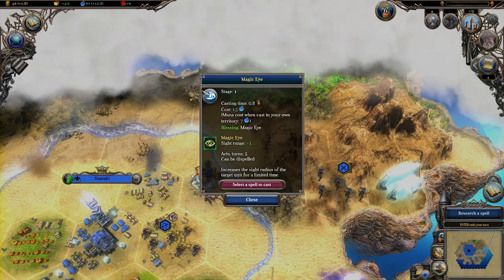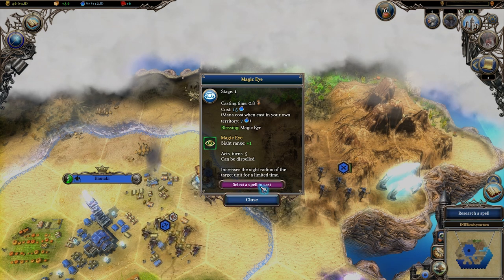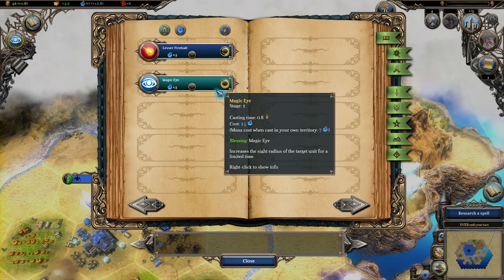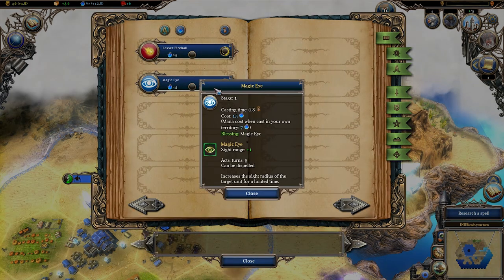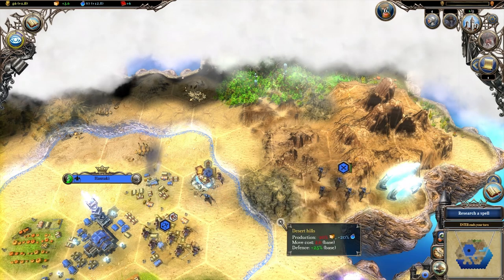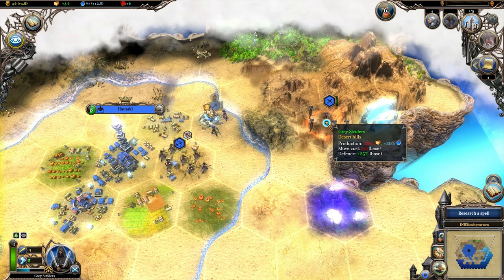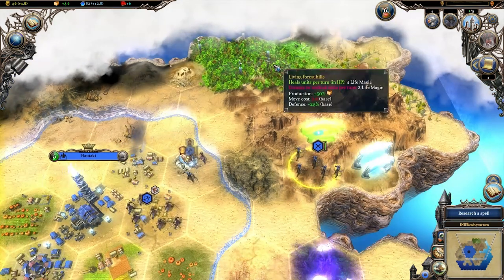We finished researching the magic eye spell. Some spells have upkeep costs, but this one apparently just has a five-turn duration. It's half price if cast within my territory. I'm going to put it on the gray striders - then they'll have a really ridiculous vision range. Looking at the revealed tiles: there's a living forest hill that heals units automatically but damages undead, and gives 50% more food production. There are pumpkins too. That's where we want to settle.